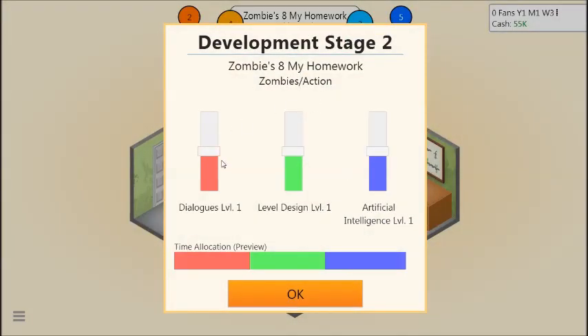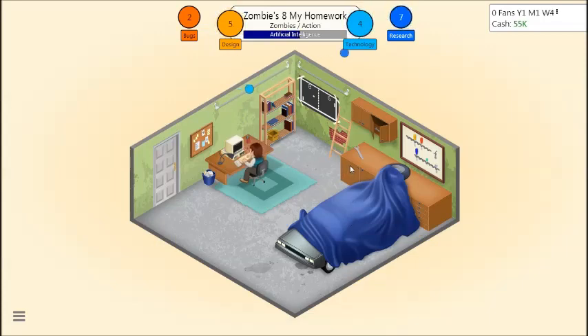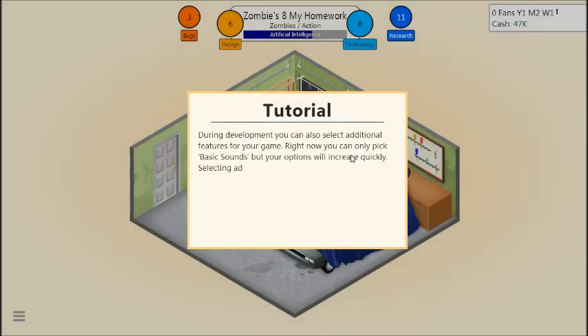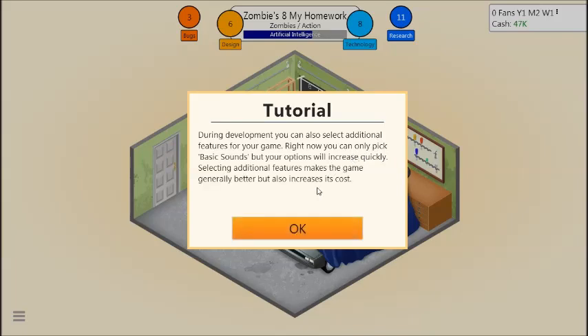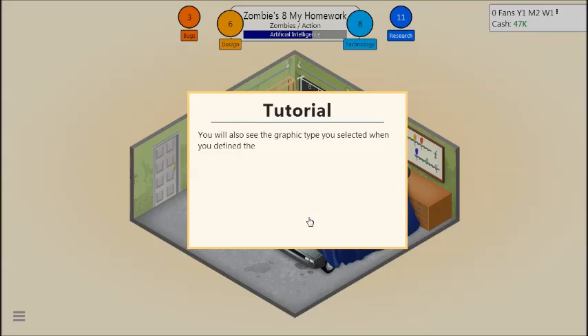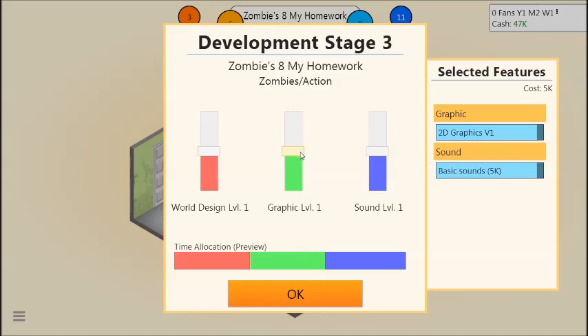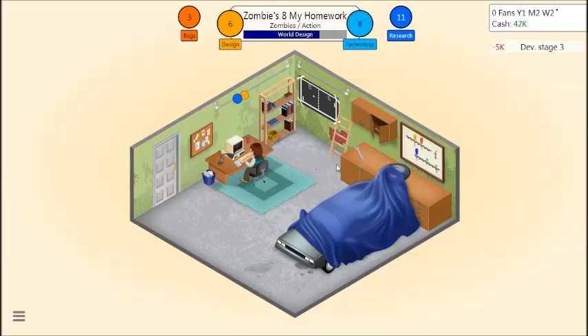Now we're at development stage 2. Dialogue we don't really care about, level design pretty good, and AI we want high. You can also select additional features for your game — right now you can only pick basic sounds, but your options will increase quickly. You cannot change the type of graphics mid-game. So we're going to use basic sound, graphics high, world design pretty good. This is going to be good, I can feel it.